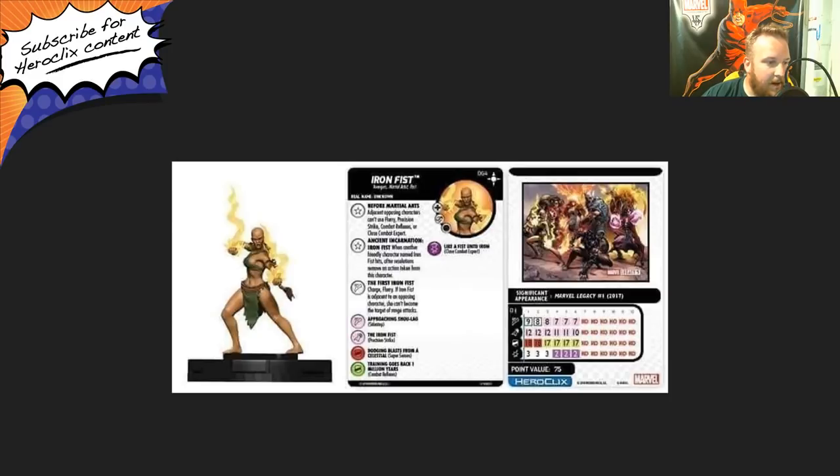Her other trait is called Ancient Incarnation. When another friendly character named Iron Fist hits, after resolution, remove an action token from this character. The nice thing is that it can be any other character named Iron Fist. Since this is not a unique figure, you're actually able to run two of them and just keep tokens off of them, which is pretty silly.